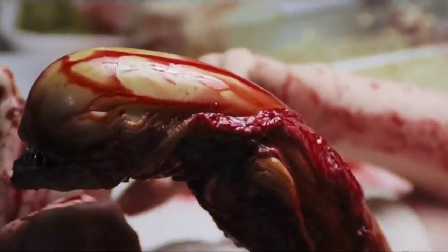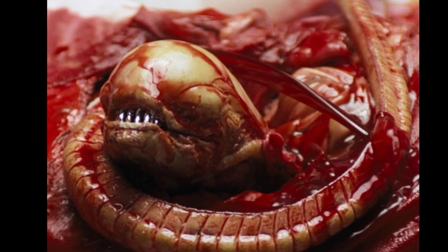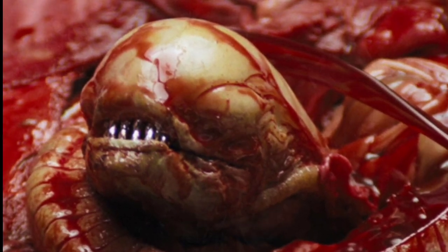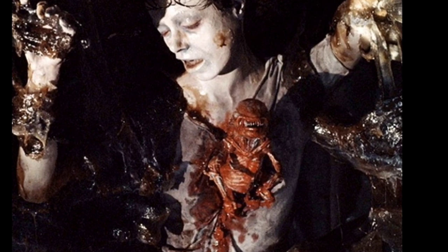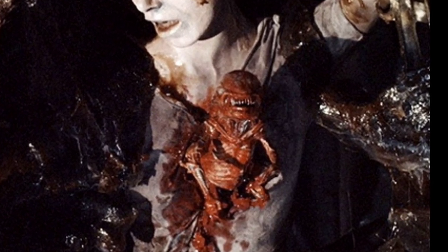Death is almost instantaneous but excruciatingly painful. In appearance, the chestburster resembles a snake or worm, up to 2 feet in length and beige in colour, with a mouth of metallic teeth. Depending on the length of the individual's gestation and development process before emergence, it may or may not have started to grow arms, which if present will be seen in a vestigial form or as small nubs growing out from the sides.